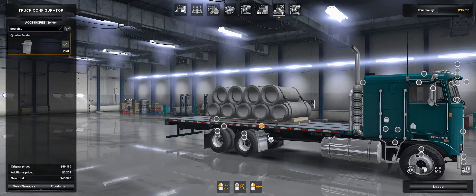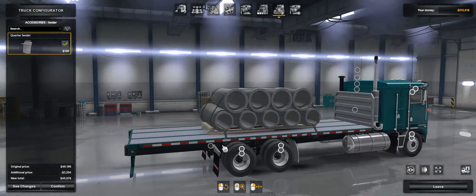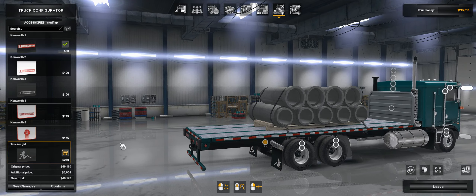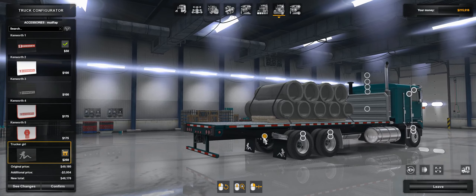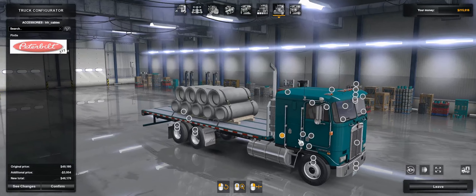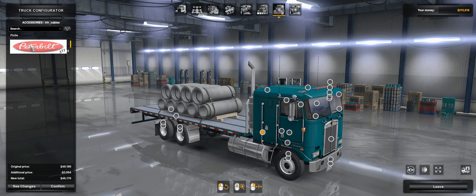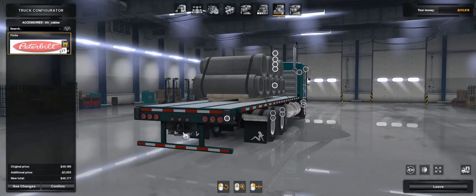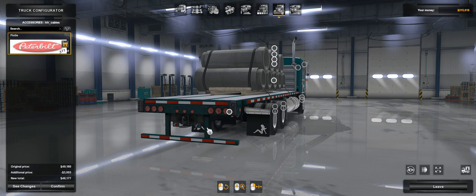It's only set up to use these quarter fenders. You can swap the mud flaps and such back here. I haven't bothered to go and remove the original taillights under there. The one other thing you want to set up is the airlines — select Pindle, and that will put your airline connections back here where they belong.